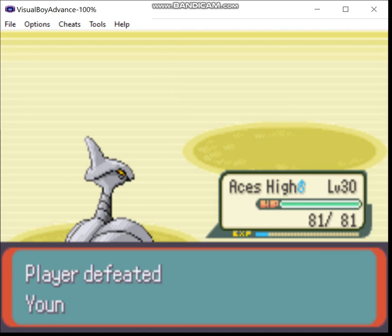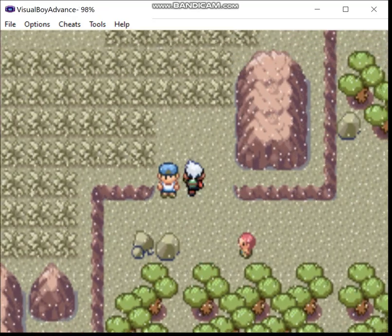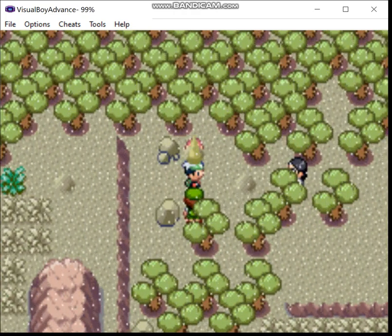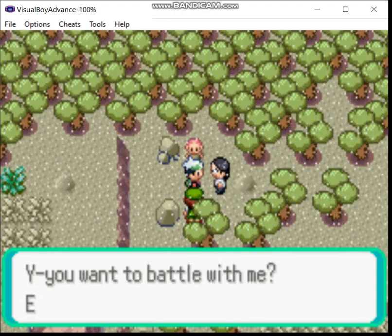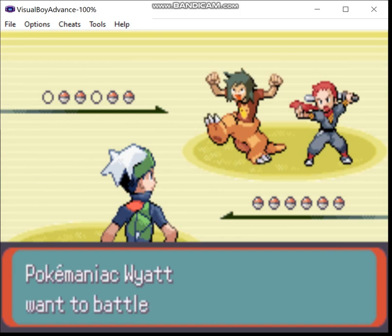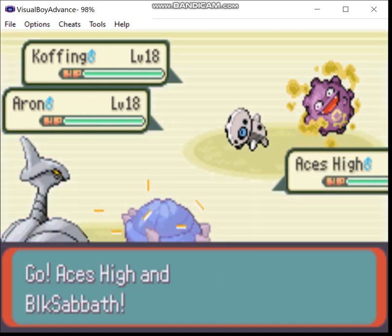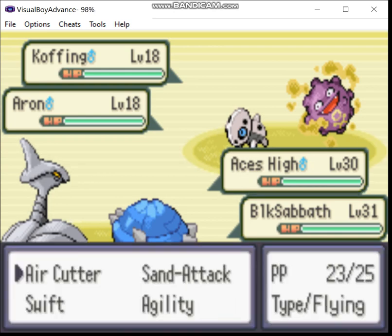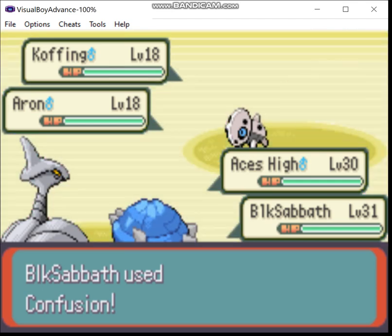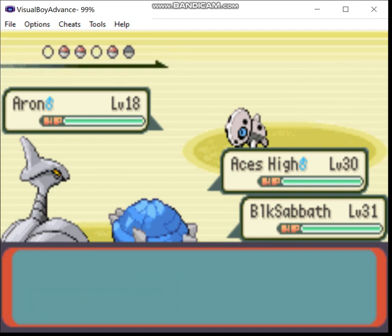Let's use Skarmory against a trainer for the first time. It might actually be Skarmory I have to use against Flannery — I kind of have an idea of how I'm gonna deal with her. Air Cutter hits both opponents in double battles and has a higher crit rate. The downside is it's not very powerful by itself, and it can miss about 10% of the time.